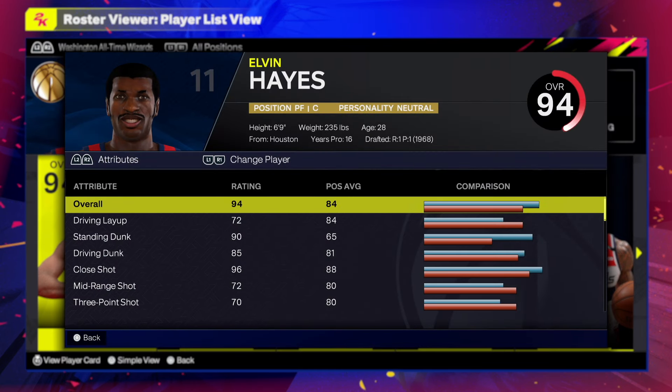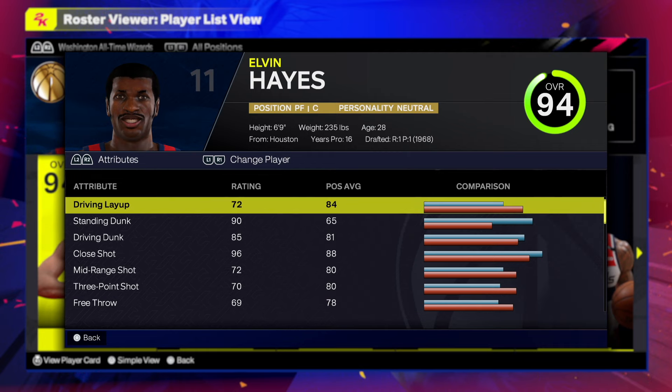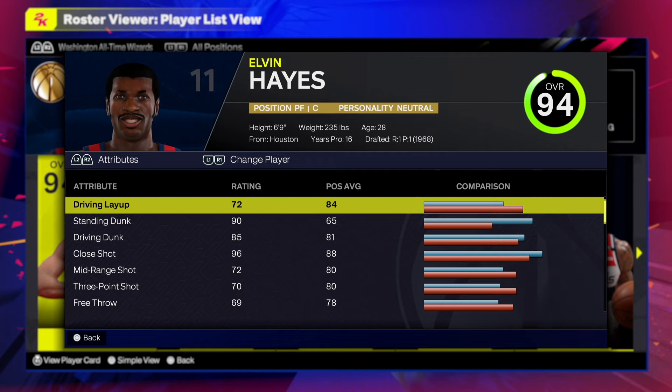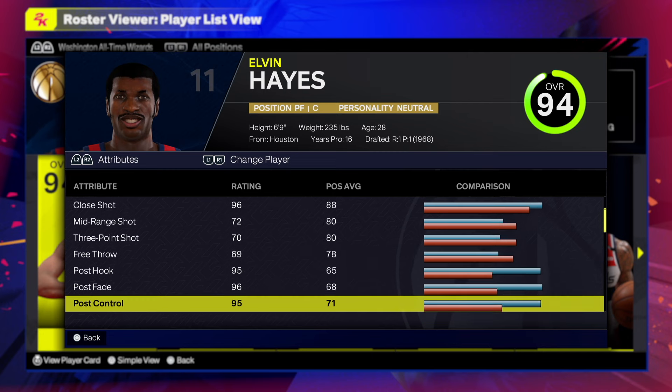First things first before we start making Elvin Hayes, we gotta see what the attributes are looking like. So 72 on the driving layup, 90 standing dunk, 85 driving dunk, and a 96 close shot. From what I see, Elvin Hayes is a good interior finisher — he can finish at the rim with no issues.